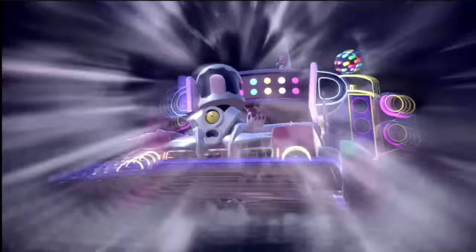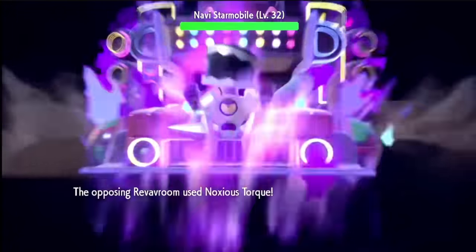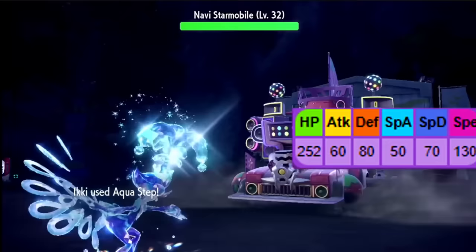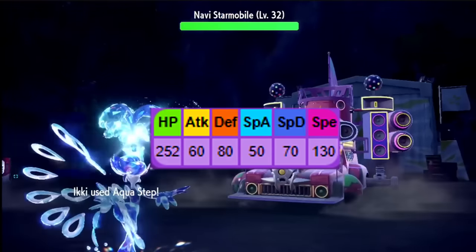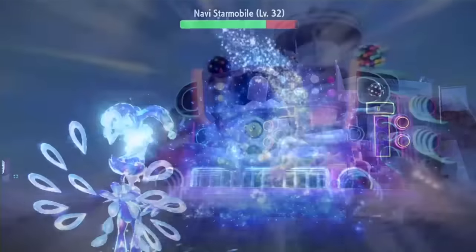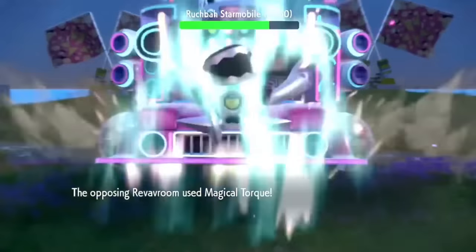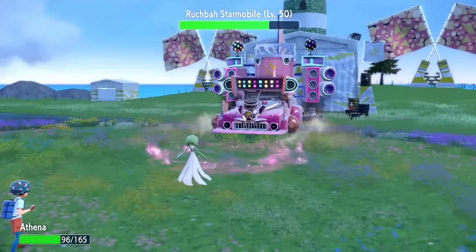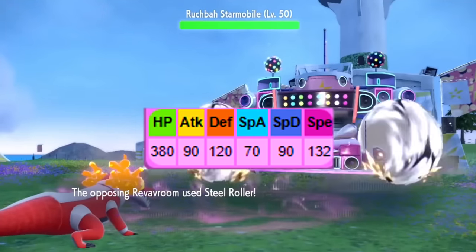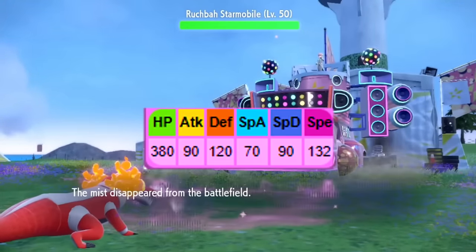The Navi Starmobile is a Poison type with the ability Toxic Debris and the move Noxious Torque, a 100 base power physical Poison move with a 30% chance to poison the target. Its stats are 252 HP, 60 Attack, 80 Defense, 50 Special Attack, 70 Special Defense, and 130 Speed. The Rookba Starmobile is a Fairy type Pokémon with the ability Misty Surge and the move Magical Torque, a 100 base power physical Fairy move with a 30% chance to confuse the target. Its stats are 380 HP, 90 Attack, 120 Defense, 70 Special Attack, 90 Special Defense, and 132 Speed.